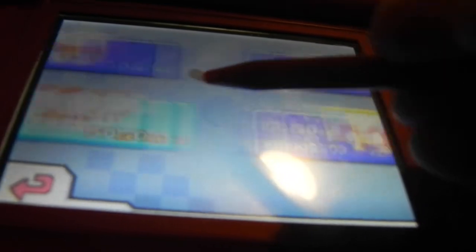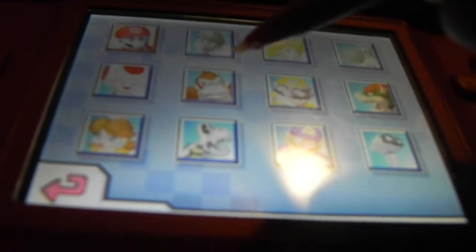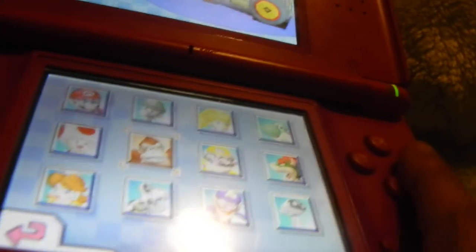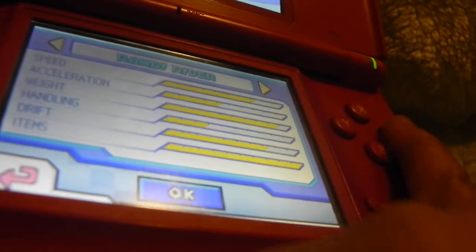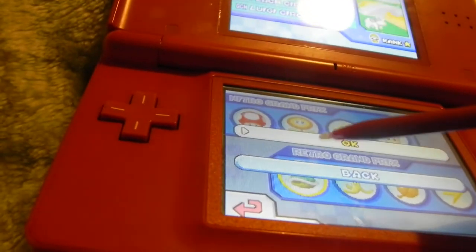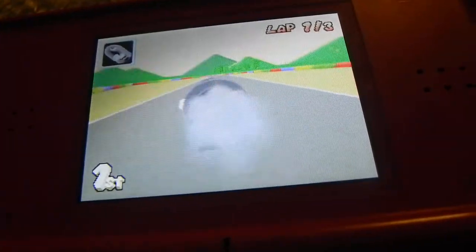I'll go on the Grand Prix. She's a stupid character and a stupid thing. And then you're probably going to get a really good rank — you might even get four stars. I've done Mushroom, I'll do Shell. I'll just keep on pressing X. Look, I'll hold Select.